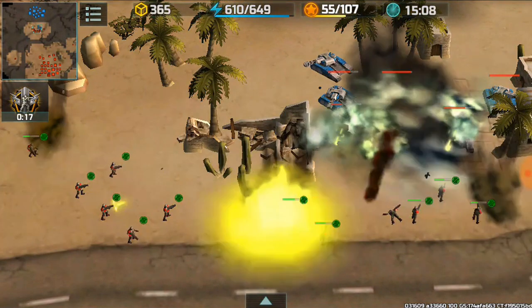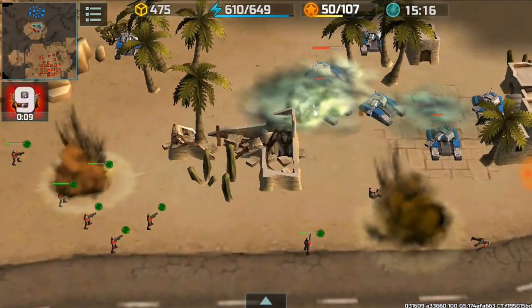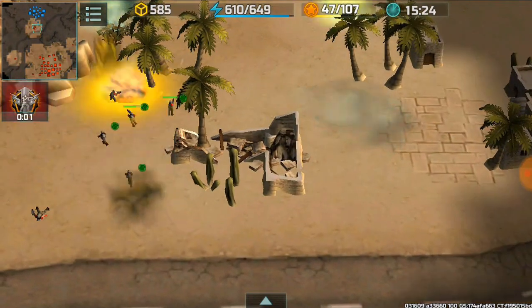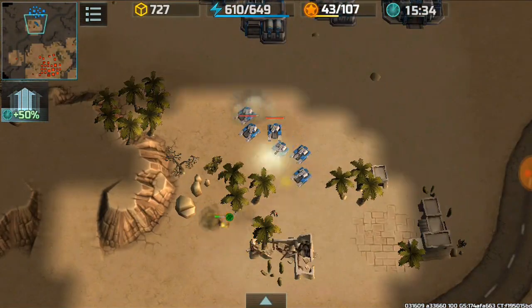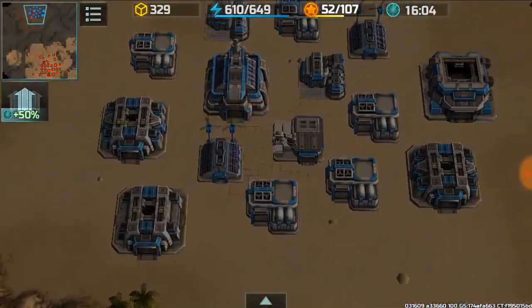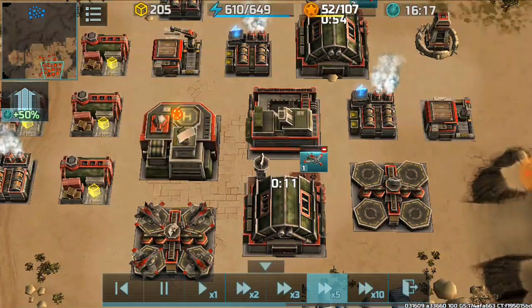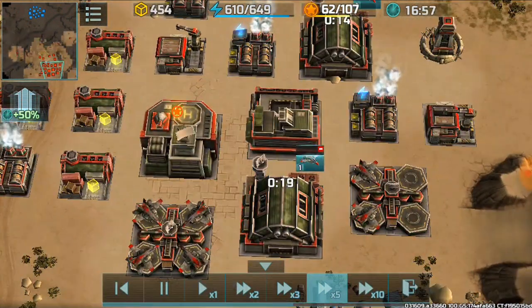I'm actually surprised that my riflemen did quite well against his hammers — just a couple of riflemen took down about 40 percent of his hammer combination. He only has six hammers left. I decide to scout him and I can see that he has three level two assault vehicle factories, so he'll be producing more units than me.